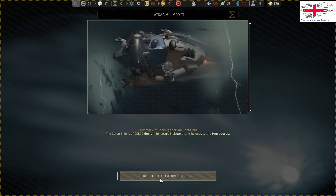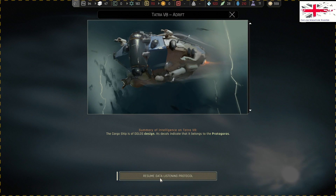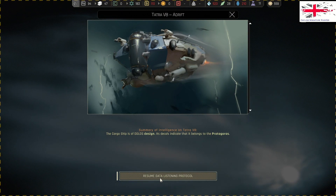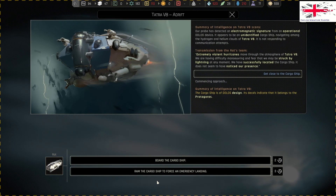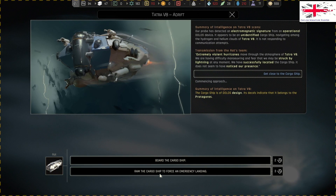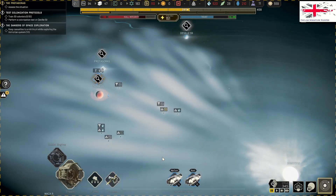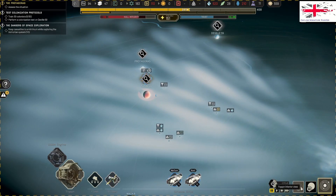Do we do it? No - I think that would end up with death, I really do. The cargo ship is Dollars design and decals indicate it's been Prometheus. Run the cargo ship to force an emergency landing? Let's board it - that's probably the most sensible way to do that.